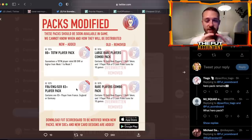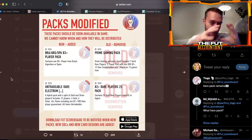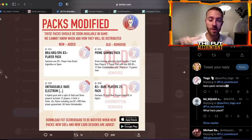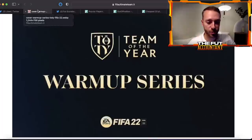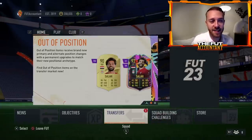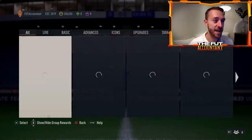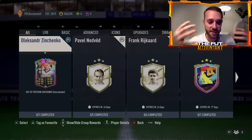EA seems to be grouping these nations by region — Europe with France, England, and Germany — and putting together these packs that we're supposed to save up for whatever promo is coming a week from now, next Friday for the start of the World Cup. As we know from last year's warmup series, it's all SBC and objective content. EA is basically conveying: there's not going to be cards in packs this week, so save your packs and do objectives and SBCs to stockpile for when the bigger content drops.